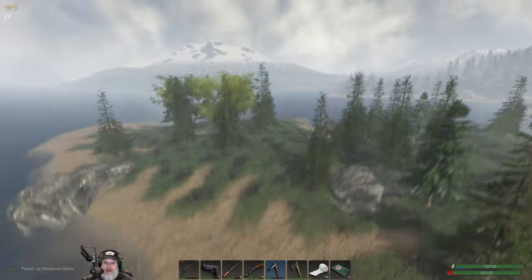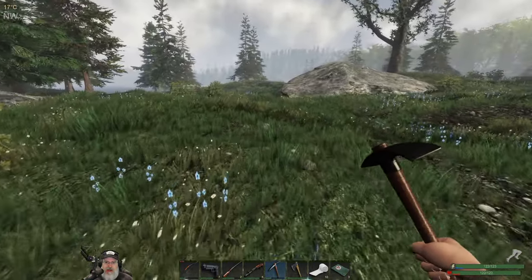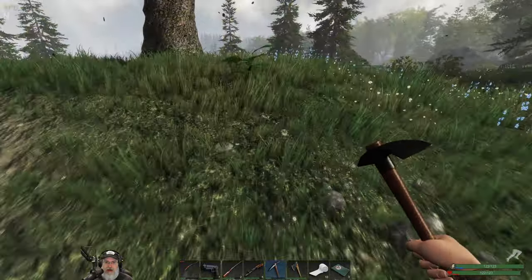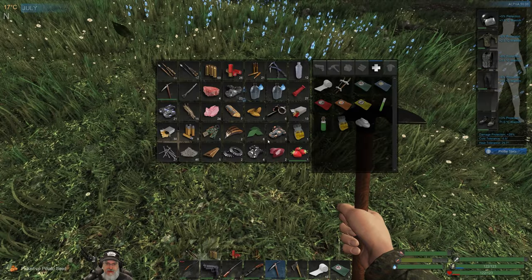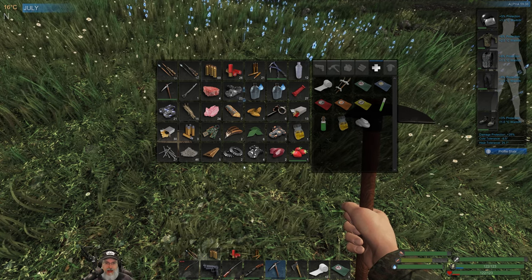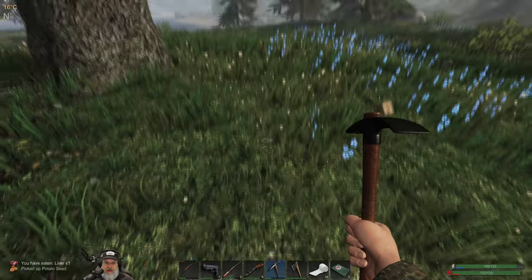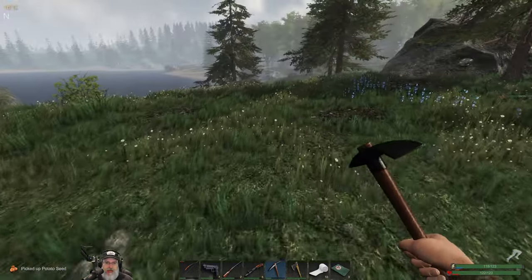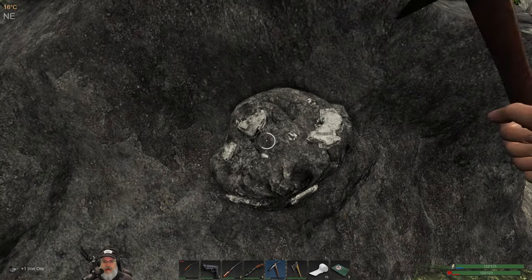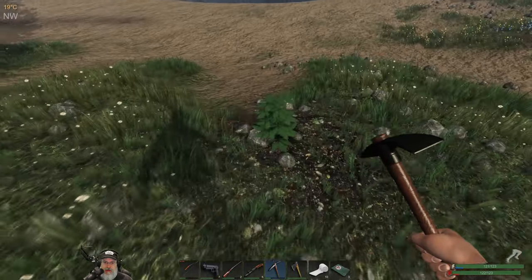We'll head towards this grub tree and keep our eyes peeled for more loot crates. There's a chicken, another chicken, and a potato — wait, it's a seed. A potato seed — we're willing to give something up for that. Throwing the liver out since it's about ready to go off. Found one potassium node last night which is great, and we continue to find iron, which is always good.